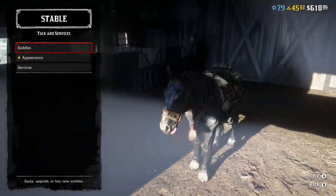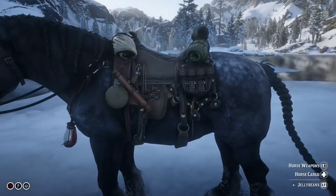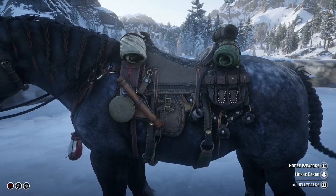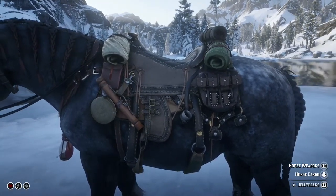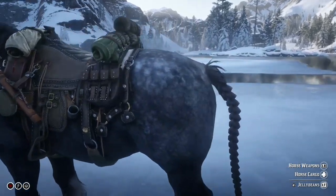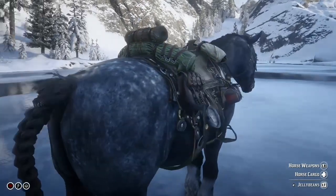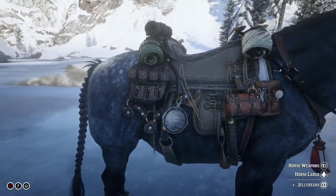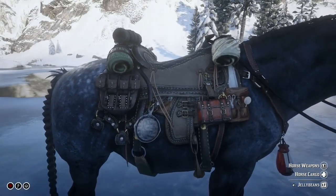So here we can see it has a map holder, a few bed rolls at the top, a little water cup, and a saddlebag. On the other side, we've got another saddlebag, a frying pan to cook on the go, and a collectibles chest.